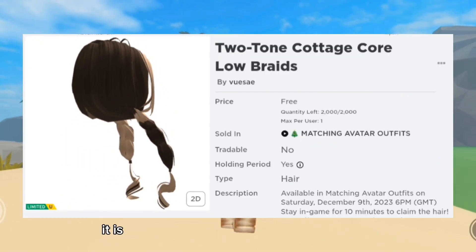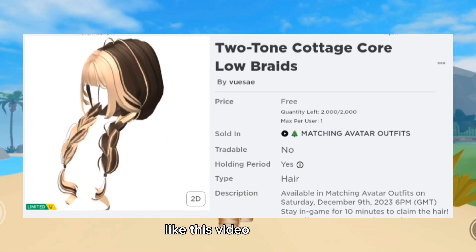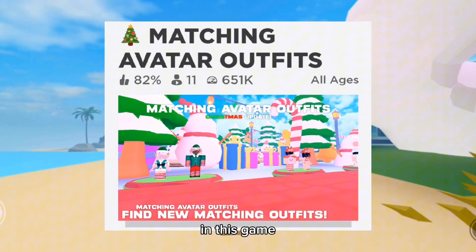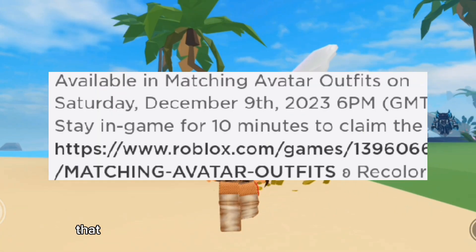Let's take a look at the free hair. It is a two-toned cottagecore two braids hair. Like this video right now if you agree that this is one of the prettiest free hairs. You will be able to obtain the hair for free in this game. As you can see in the description of this hair, it is coming out on 9th December.